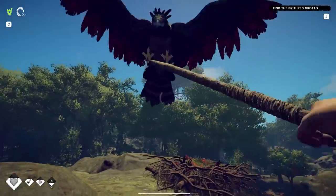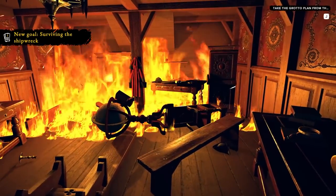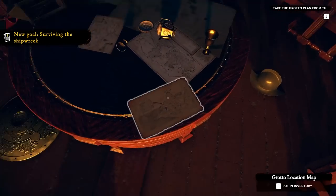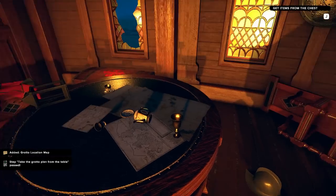Let's get to that shipwreck. Survive the shipwreck — I can do that. Oh, it's on fire. What's this? Grotto location map. I need to put that in my inventory because we have to go there. Do I just jump out the window? Oh, an old chest. I can take two items. What do I want?